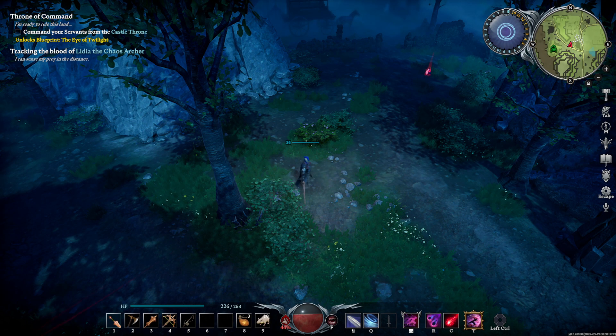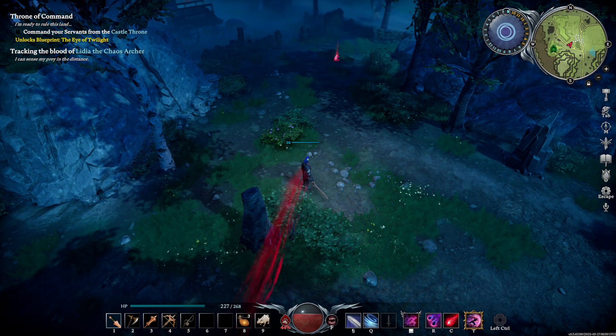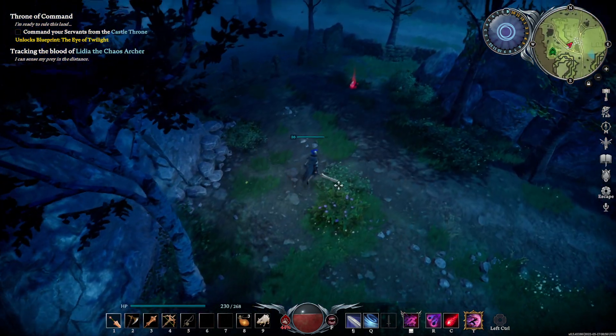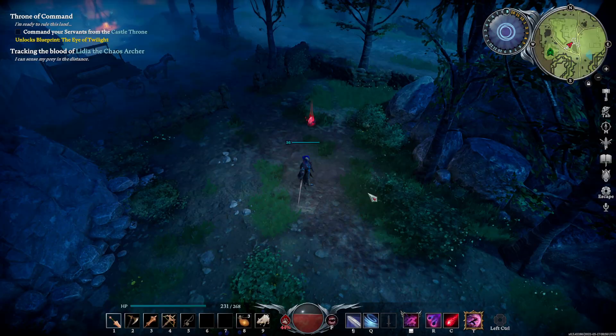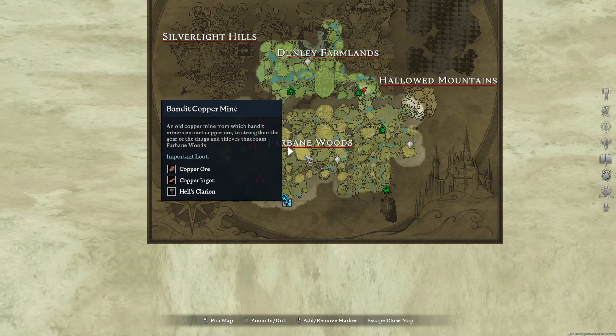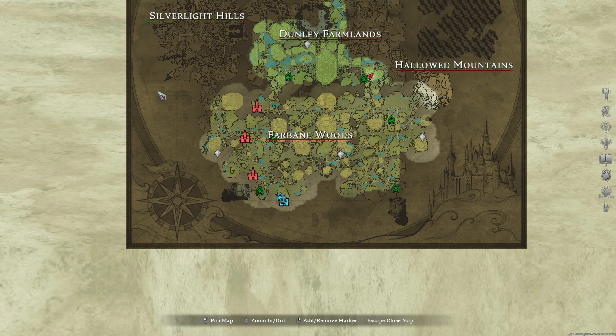Hey internet, this is Nate and welcome back to V-Rising — another quick guide here. A lot of people have been asking where do you get a horse. There are horses in the trailer but you've not found one yet, and that's because you've probably been spending all your time in the Farbane Woods, which has no horses.